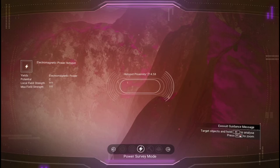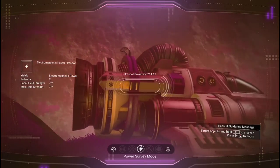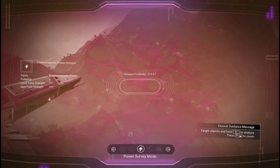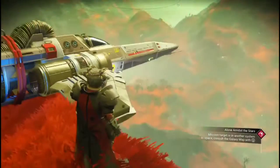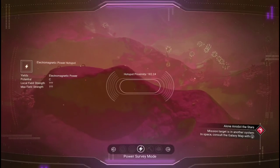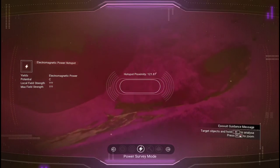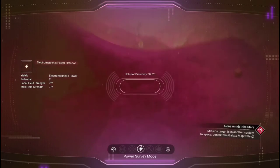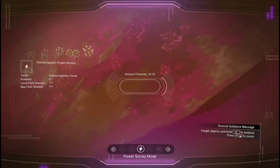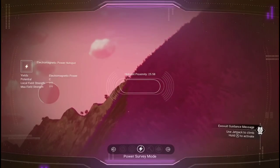While you're on a planet, bring the analysis visor over to the lightning bolt symbol at the bottom and scan around. I found a C-class electromagnetic hotspot right here. Go in the direction of the hotspot — and don't do what I do by jumping up a mountain, because you could very possibly die. I'm in normal mode at the moment. Can you see the numbers going down? That means I'm getting very close to the hotspot.